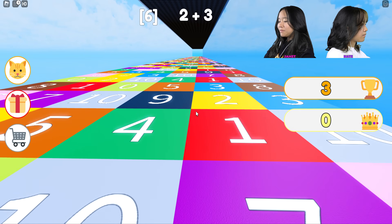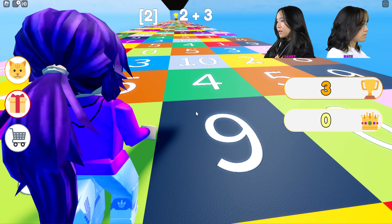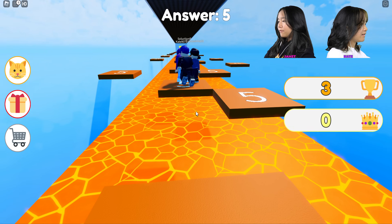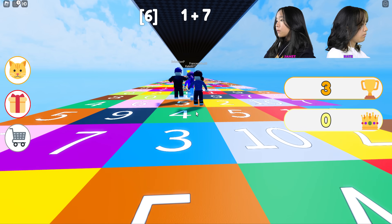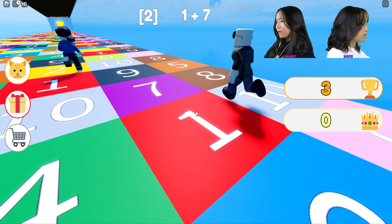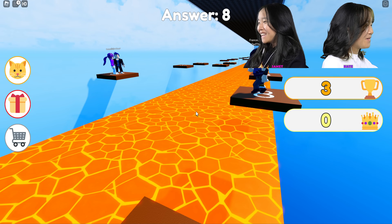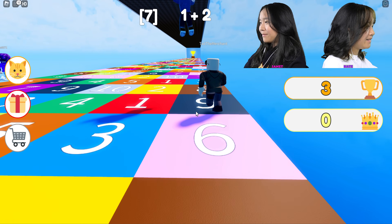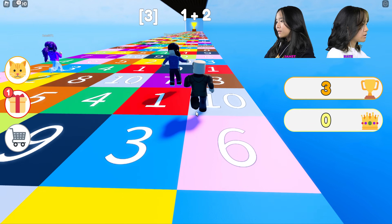This round we're gonna do first-person view. Zoom in — two plus three equals four. I'm scared to jump now, Kate. We're on five. One plus seven — where is it? I'll tell you a hint: it's brown. Okay. Is it harder to see where you are in first person while I'm trying to bump you? One plus two is blue.